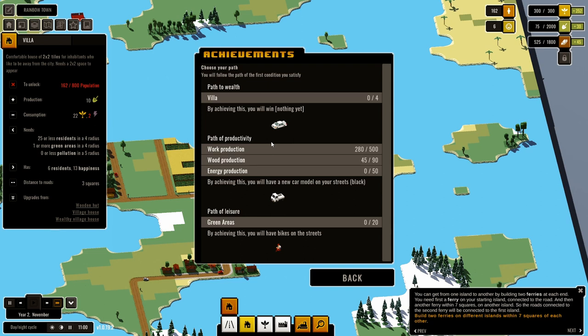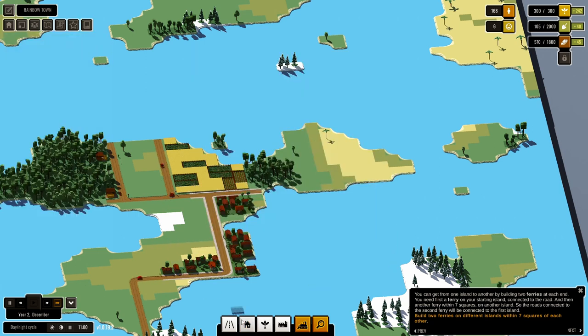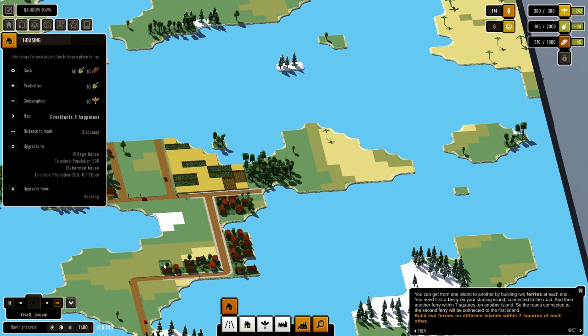I'm gonna be honest — path to productivity on this map is gonna be tricky, but let's do it. We like to set ourselves a tricky challenge and we may not succeed. There's nothing to say that we have to win the level — we may have to restart and go do it somewhere else.